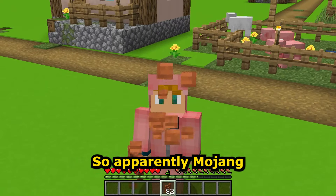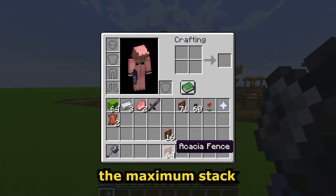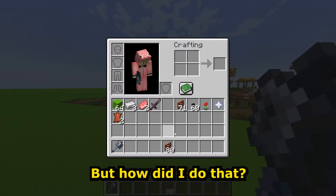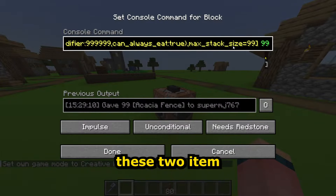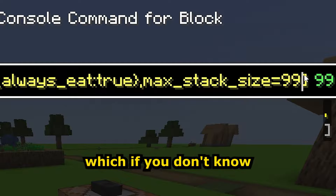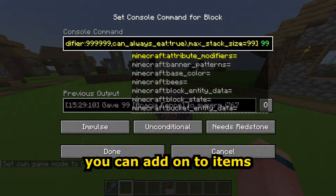Mojang added the ability to eat anything. In their last snapshot, they added two new item stack parameters — things you can add onto items to make them do different things. The maximum stack size is 64, but with these parameters you can change that.